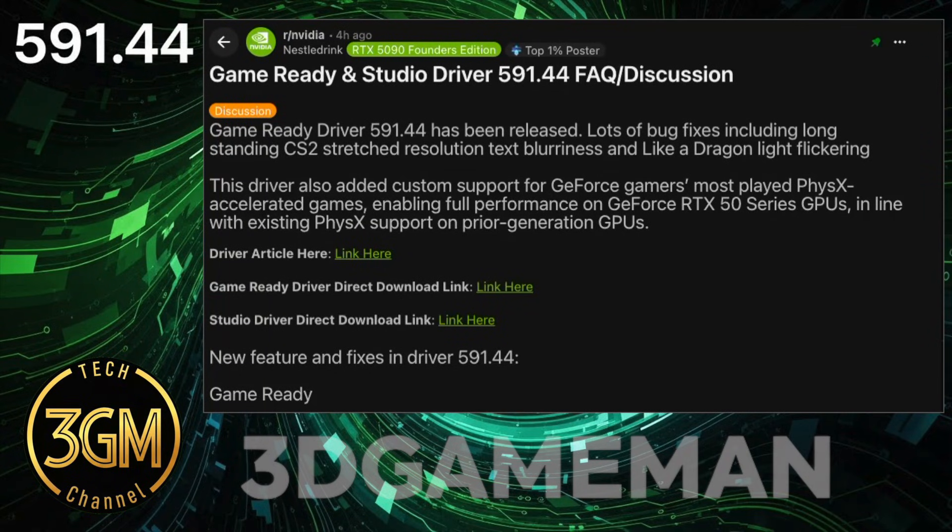NVIDIA's driver 591.44 arrives with a duality of success and disappointment. You see fixes for real issues — the driver resolves text blurriness in Counter-Strike 2 and stability problems in Battlefield 6.